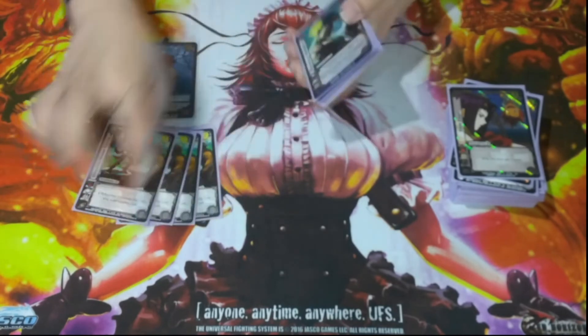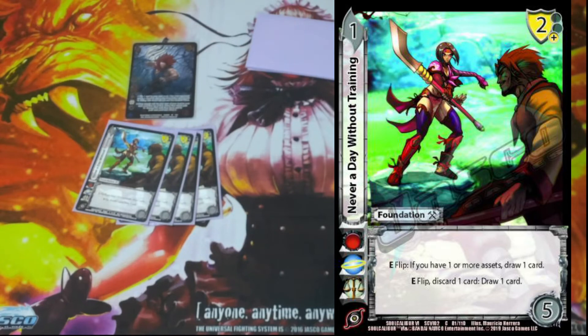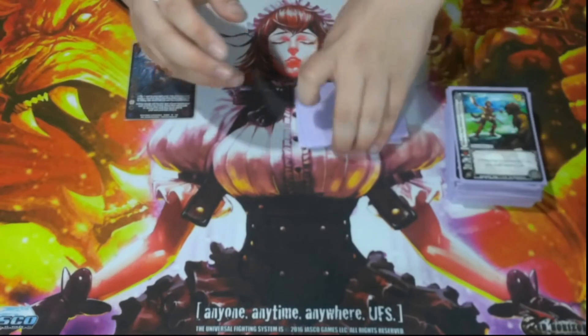We have a few assets in our deck. We have four Never a Day Without Training. It's a 1/5 of the 2 low block. Flip: if you have one or more assets, draw a card. And if you don't have an asset for whatever reason, E Flip: discard one card, draw a card. You basically get to funnel your deck or draw a free card. It has a nice two low block — really good card.